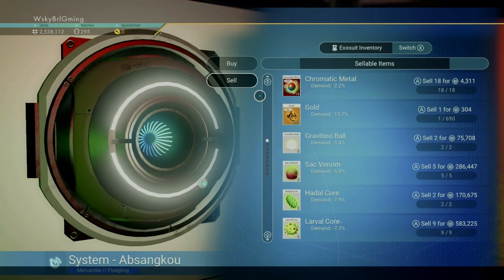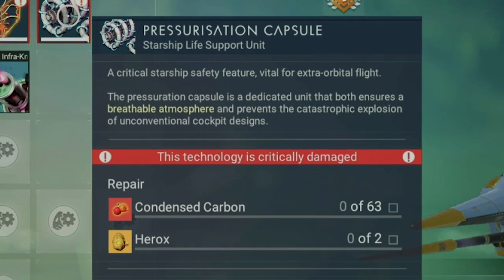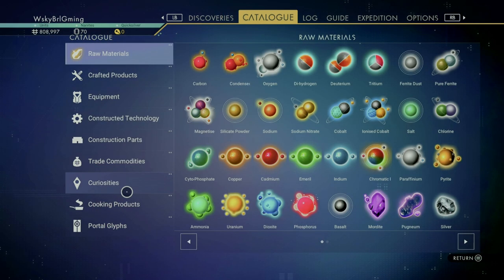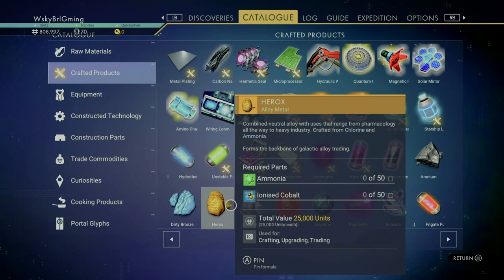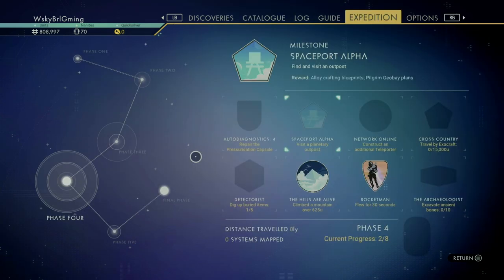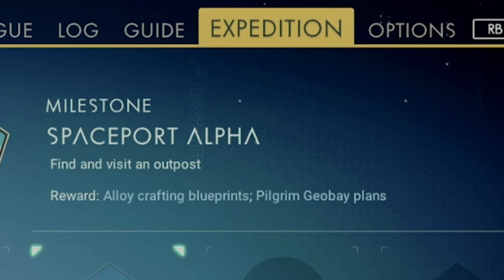Let's talk about HEROX. You'll need two in order to repair the pressurization capsule, which is the life support unit for your ship. You won't have the recipe for HEROX, even though you can look it up in the catalog and see that you just need ammonia and ionized cobalt to make it. In order to get the recipe, you'll need to find a manufacturing facility or operations center. But the best way to go is just to use the Spaceport Alpha milestone, because that reward gives you alloy crafting blueprints, meaning you'll have the blueprints for HEROX as well as other valuable metals.